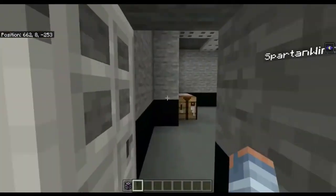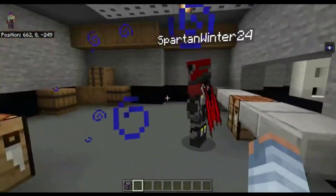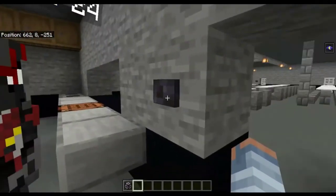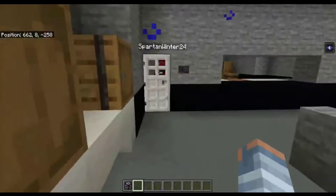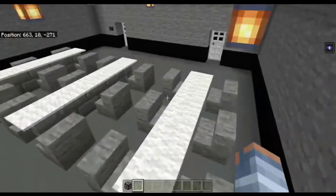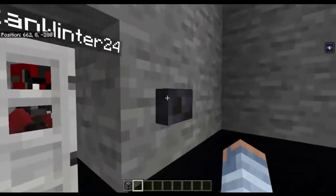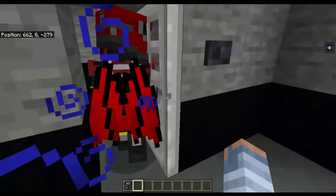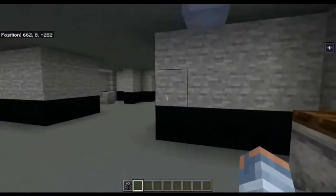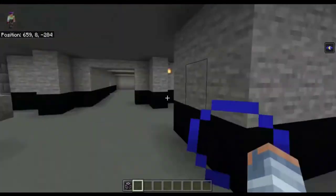And here's the cafeteria — a lot more spacious than the Snowberry's. This is where they'd make the food. I put cake in because it's the only food item you can place in Minecraft. I'm not sure if they'd eat MREs — I don't think so because they do have their own kitchen. They'd probably have meat, potatoes, that kind of American food.